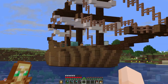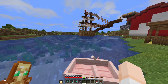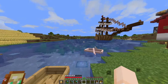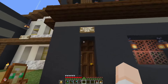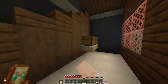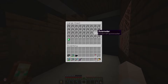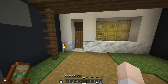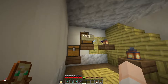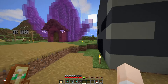Coming over here is where the main shopping district area is. That right there is Chris's prismarine farm — he sells sea lanterns too, I've gotten a lot of use out of that shop. The dark prismarine, the regular prismarine, everything. This right here is my guardian farm slash gunpowder shop, which has gotten like zero sales ever, so that's just lovely. This is the bone shop — I've gotten quite a few sales with bone blocks, not regular bone.